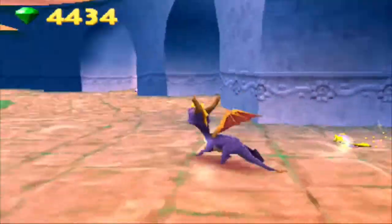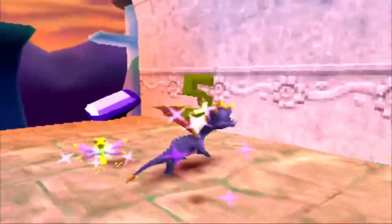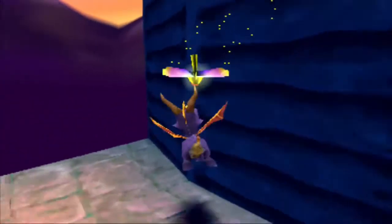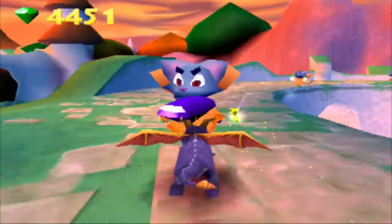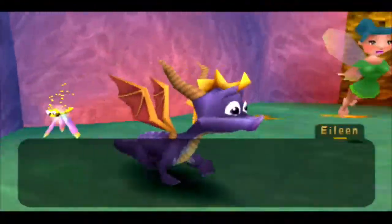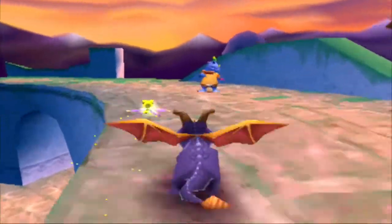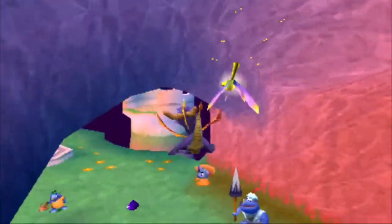One of my favorite soundtracks in the entire game is this level — it really jives with me. I realized this level is much longer than I thought because there are two minigames, not one. This is a cool mechanic where the cat wizards attack things — they'll mess with the rhinox and make them bigger, and mess with the environment. When you kill them, they're gone. It's cool.